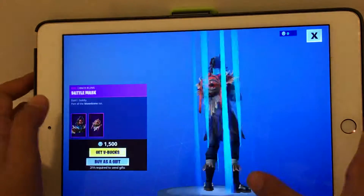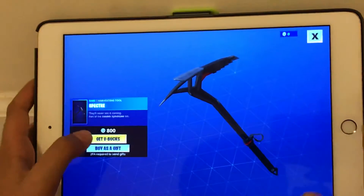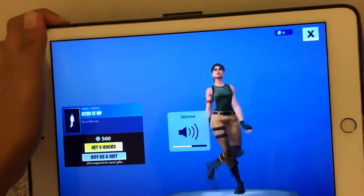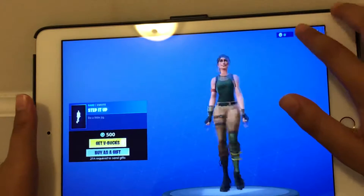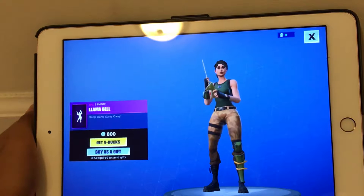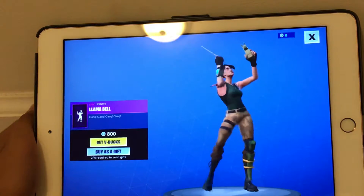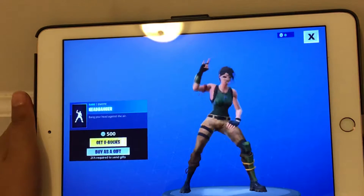Shaman is back with the battle mask — pretty good skin. Specter. Step it up emote — let me turn on the volume — pretty good emote. Llama Bell. And Head Banger. A lot of emotes.